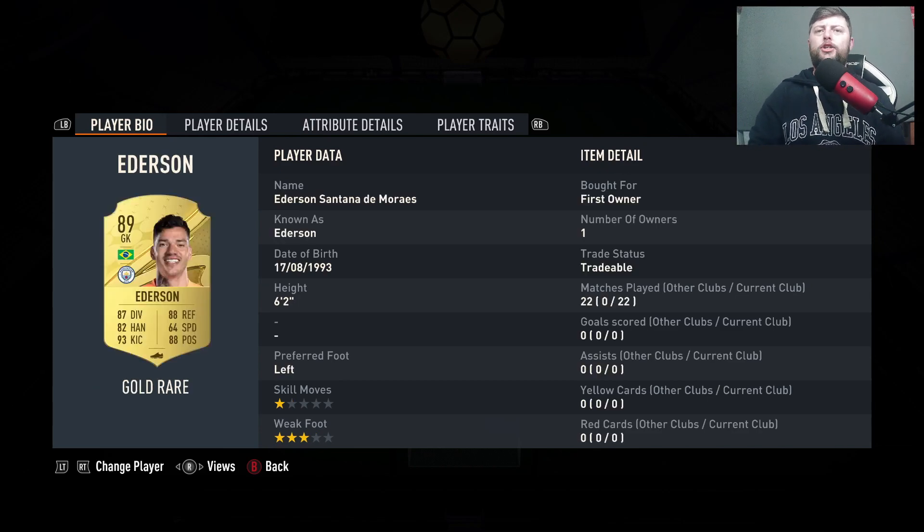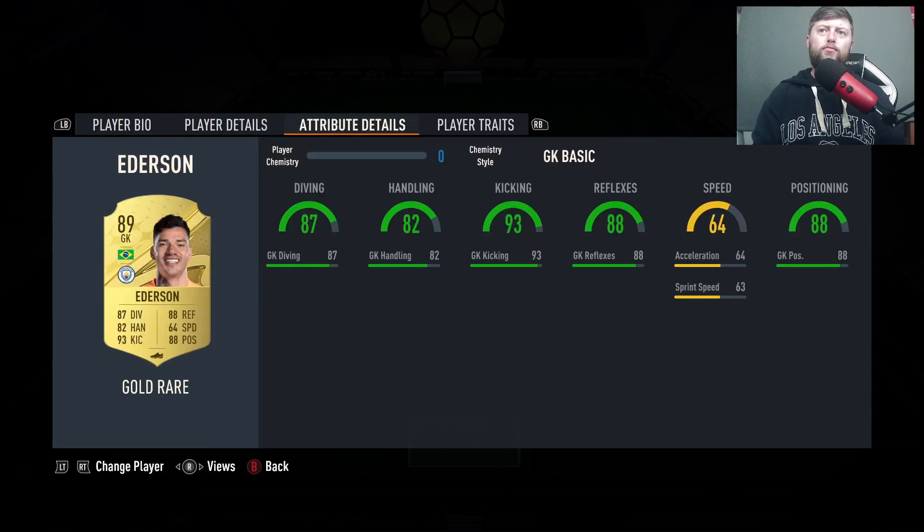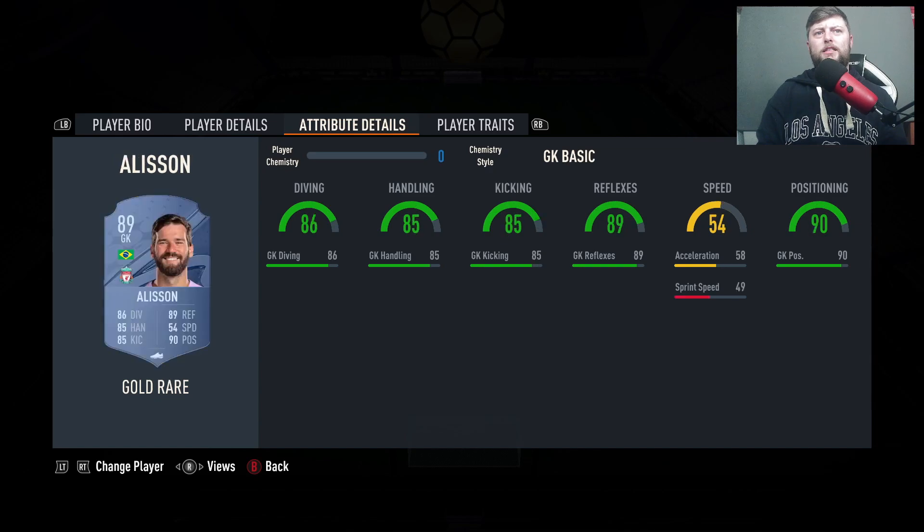Now onto the two keepers. Really just mentioned here because if you're not wanting to spend keeper money — you don't want to go and buy a Van der Sar for 400k, you're not fancying a Yashin, and you're just quite happy with a keeper of any sort of calibre but in the higher rating bracket — Alisson and Ederson are fantastic. Both of them very, very good keepers that don't really let you down too much. 6'2" and 6'3". Both coming in at 37,000 coins each and relatively similar in stats. It's more kicking and speed for Ederson, whereas it's more positioning, reflexes and handling for Alisson.